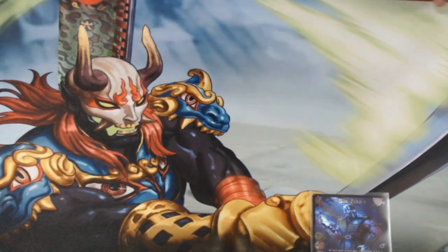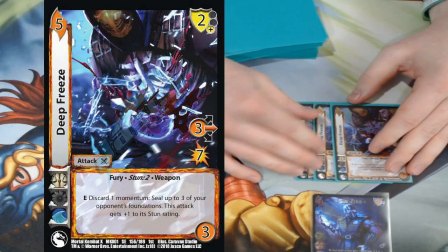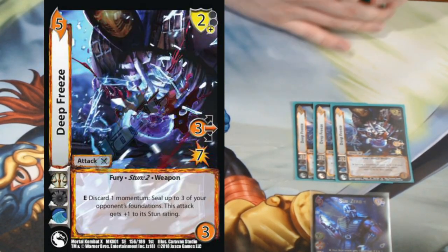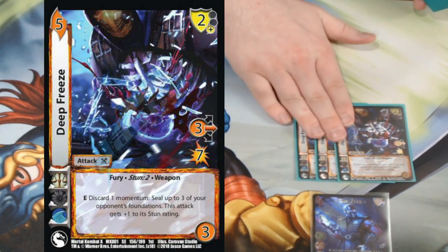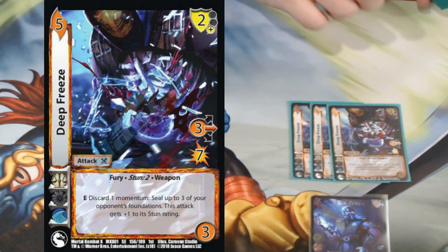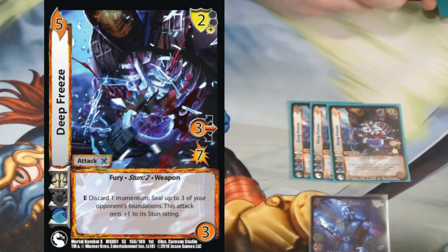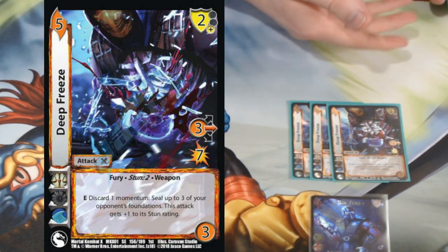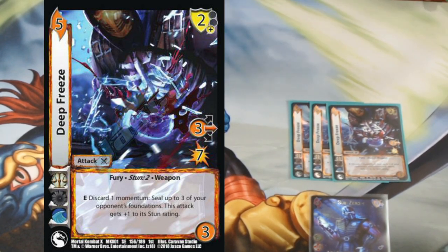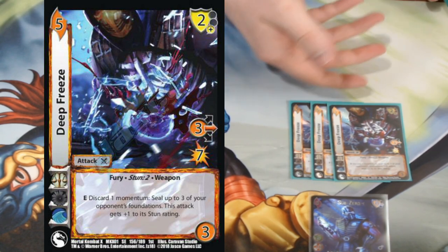The first attack is Deep Freeze. This is one half of a two-piece combo card. It says stun two, and you get an extra stun off of Sub Zero, or you can discard a Momentum Seal which takes away all the text on a card and gives it plus one to its stun rating. This is a nine damage attack — my opponent is definitely going to be blocking this. The only other thing they can do is a little damage reduction, but they're not getting rid of nine damage.